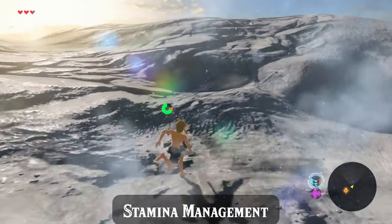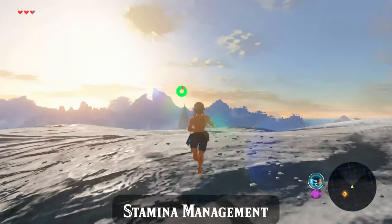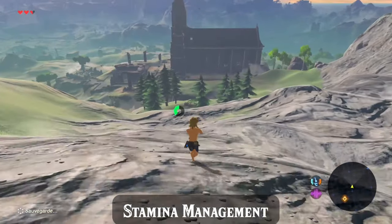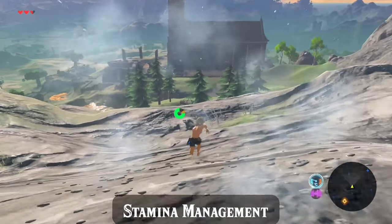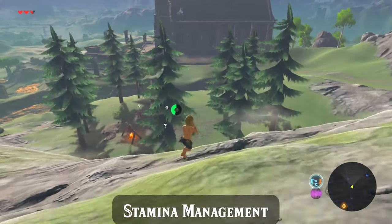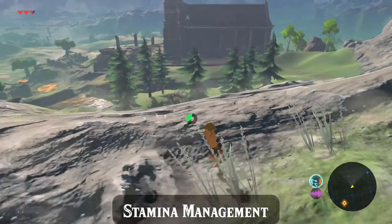As you run through the overworld, you'll need to manage your stamina accordingly. Along with paying attention to the lines you run and your menuing, it's one of the most important things you can always bear in mind throughout your runs. As Link sprints, his stamina depletes and needs to cool down. Fortunately, there are two ways to not have to slow down to a jog while we wait.